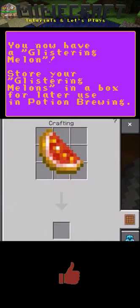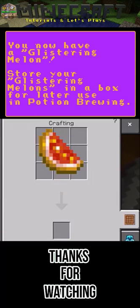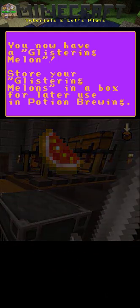Step 3: You now have a glistering melon. Store your glistering melons in a box for later use in potion brewing.